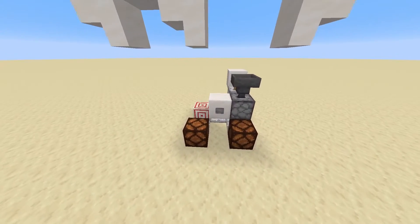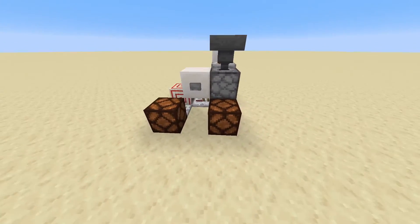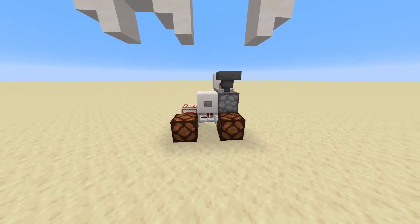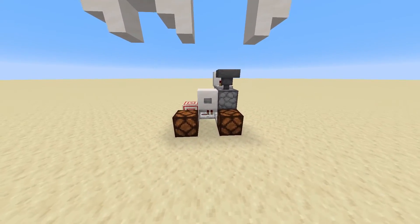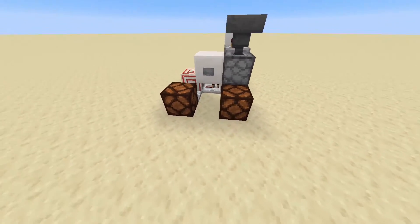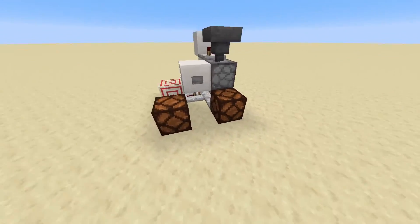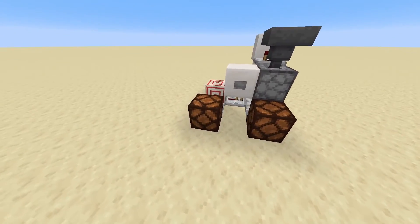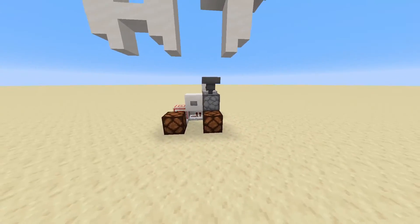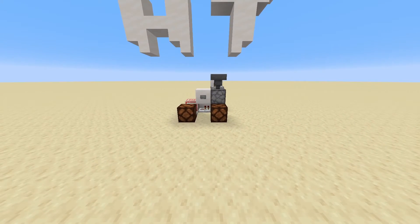There are a lot of different applications you can have. The most basic setup is two lamps coming out of this randomizer to show the player the output. If you wanted a simulated coin flip on a multiplayer server, or some sort of lottery machine, you could hook this up to dispensers or droppers. Or if you wanted a 50-50 chance to give an item to the player or shoot an arrow at the player, you could set these up with dispensers filled with the corresponding items. The choice is up to you.